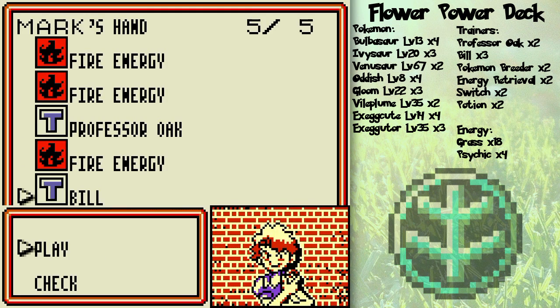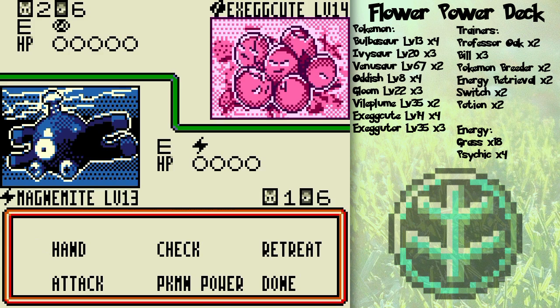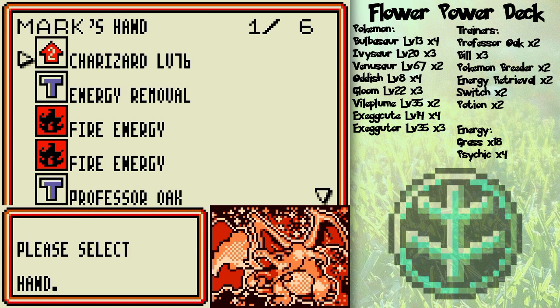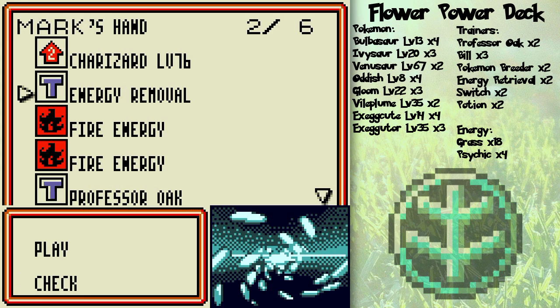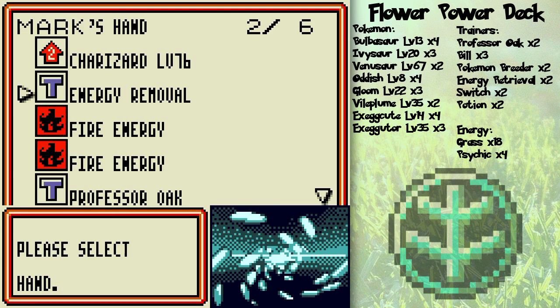Alright, let's attach the Energy. Use Bill, and hopefully I'll get some — Energy Removal! Hello! I wonder if I should get rid of that Psychic Energy or not. I think I'll save Energy Removal, actually. It's just such a fantastic card, because being able to disrupt your opponent's turns — since you can only attach one Energy card a turn — is just incredible.